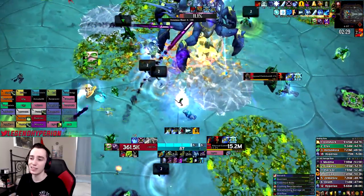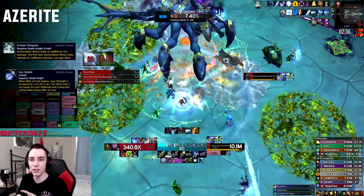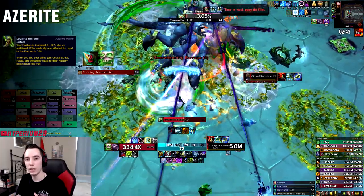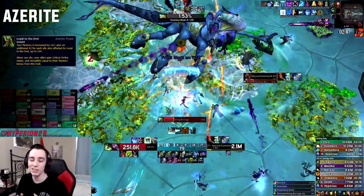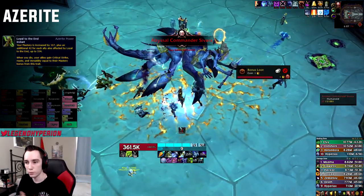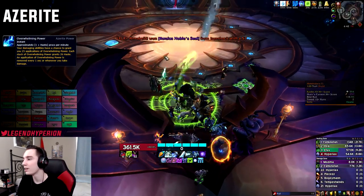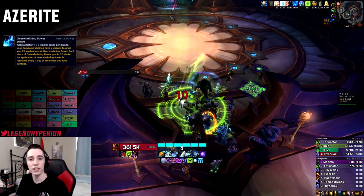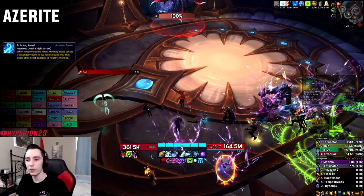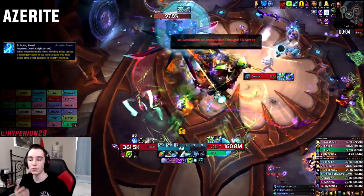For azerite, it's basically unchanged from last patch. You want Frozen Tempest and Icy Citadel as your two main single-target traits. Loyal to the End is also quite good if several people in your raid use it — if you're the only one it doesn't get much value, but if half your raid uses it, it's much more valuable. For the tier-three slot, Overwhelming Power is the best choice. Gun Ripper has a little value on fights where execute matters. On cleave and AoE fights, drop Icy Citadels for Echoing Howls.